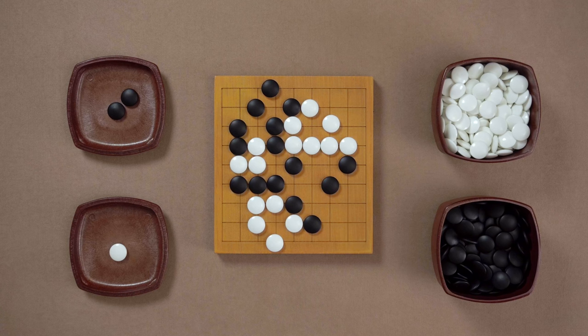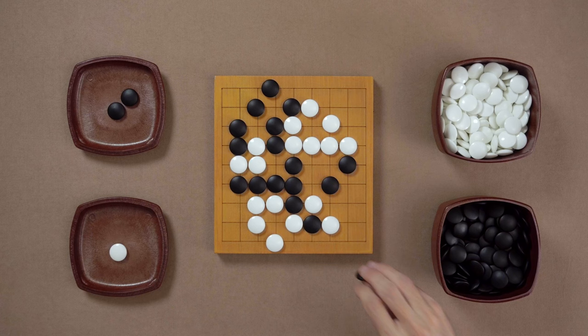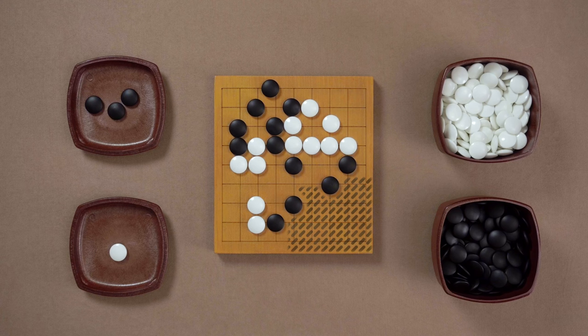Now let's see what White gets in return. White has an interesting follow up here. It might seem that Black gained more because Black got three stones and White only two. But in fact, Black also lost a big part of their bottom territory. Take a look — here's before, and here's after.